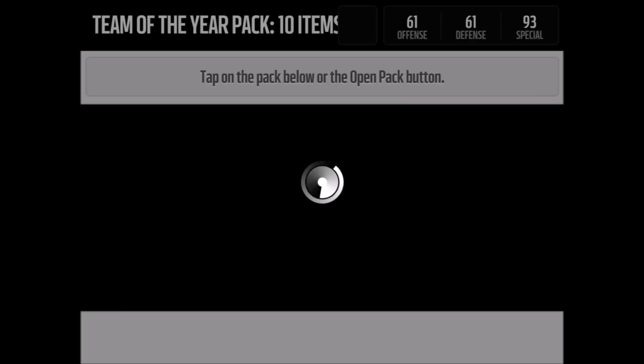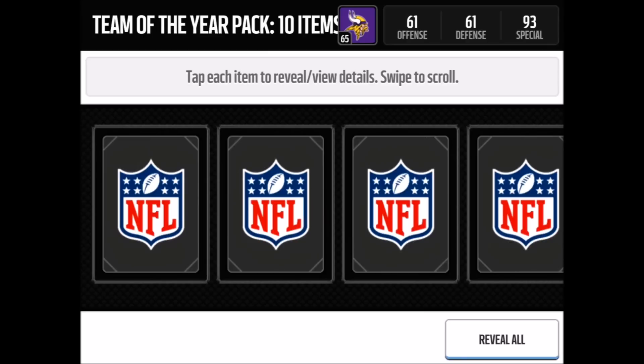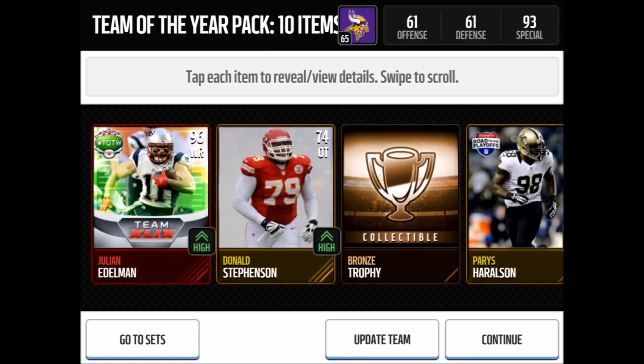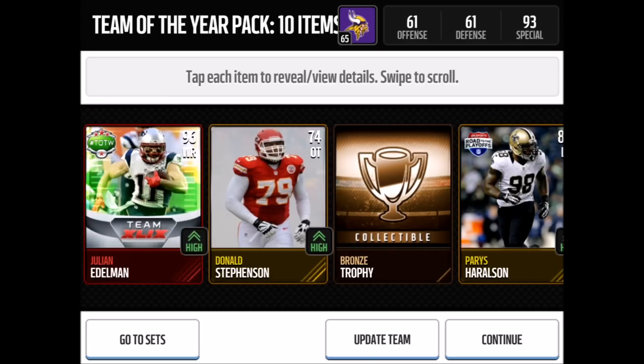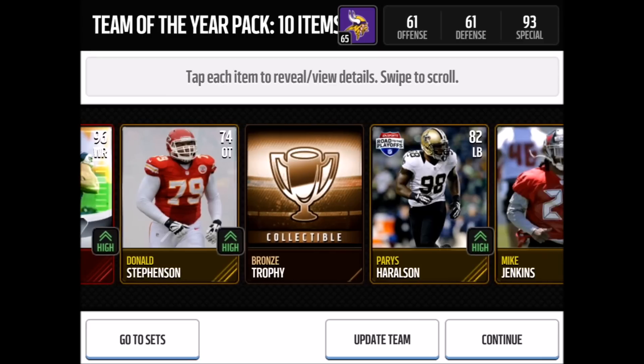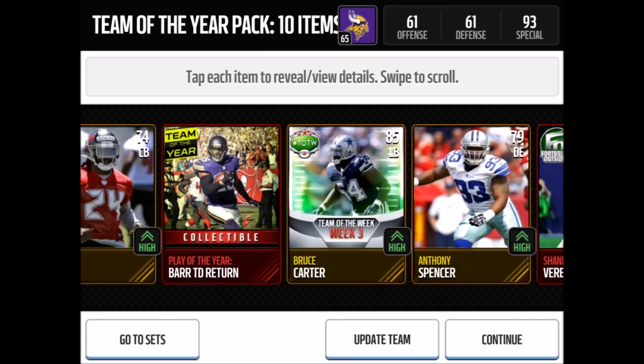Hopefully we can clutch a Team of the Year player in the last iPad pack. We do get one Elite — Julian Edelman's Team of the Week card from the Super Bowl. These Super Bowl Team of the Week and Football Outsiders cards — Malcolm Butler, Chris Matthews, Shane Vereen, Julian Edelman — are elites that are easy to pull, so don't sell them quickly. They're really great to use in positional hero sets. We also get Shane Vereen right there — so two Elites, but we did not get a Team of the Year player.